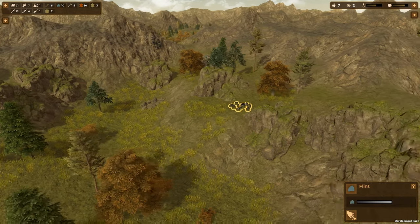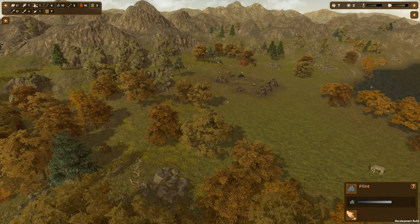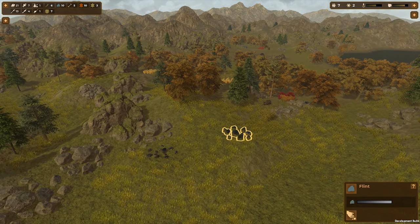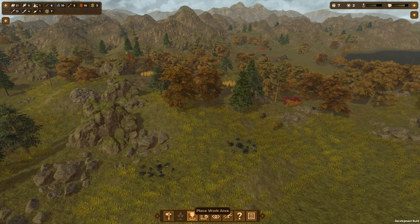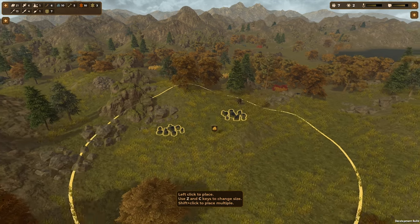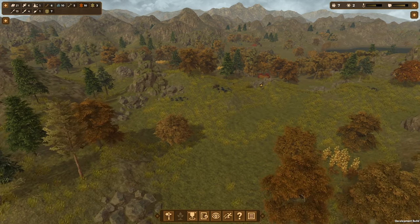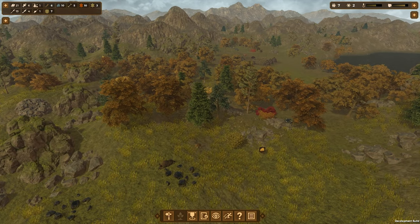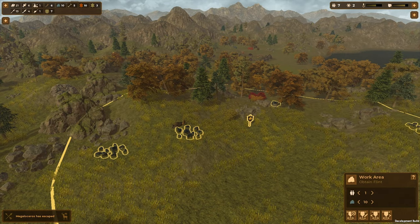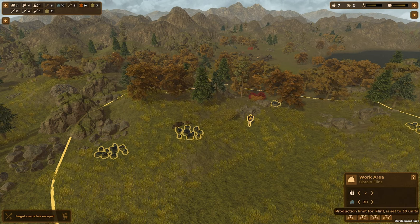Let me have a little look at what we've got — ten flints at the moment. Let's have a little look at the collection. I've got stone there. There was a nice little area for flints over here. I might go and do a flint area over here. Let's see — can we get any more than two? Oh look, three! That is like a bountiful amount of flints, flints all over. Wait a minute — obtain flints. So you want two people working in there and I want 30.